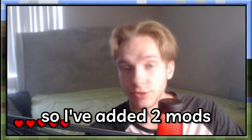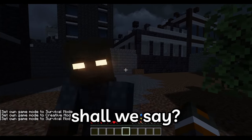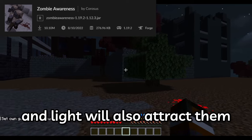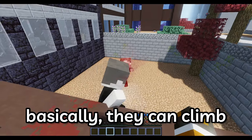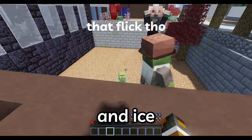Normal zombies are kind of dumb, so I've added two mods to make them a little more challenging. The first is Zombie Awareness, which will alert nearby zombies if you take damage or break blocks, and light will also attract them. The second mod is Enhanced Zombie Hordes — it's nowhere near as bad as Epic Siege mod, but basically they can climb over each other, throw baby zombies over walls, and break leaves and ice.